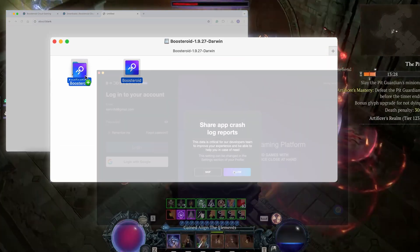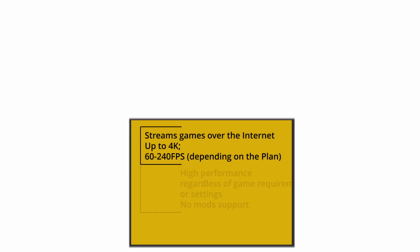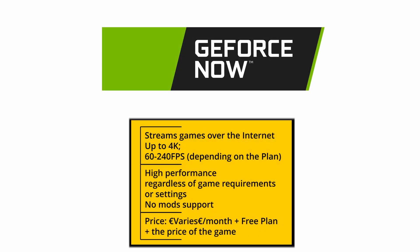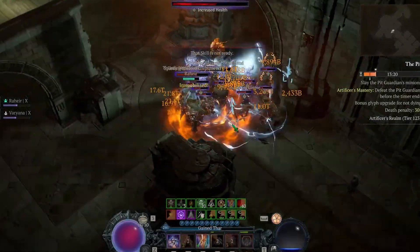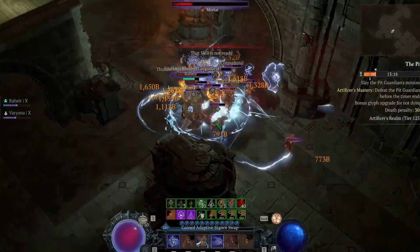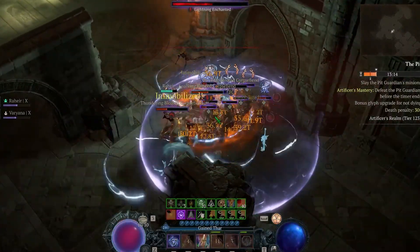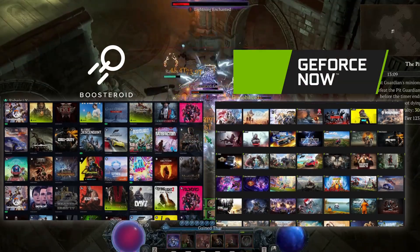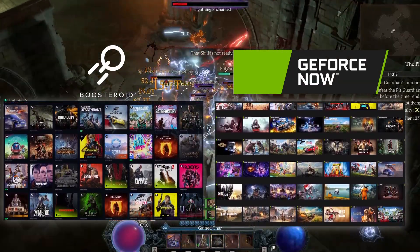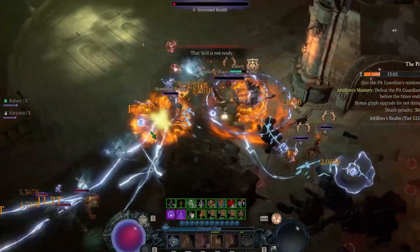Then just install the app, open it, log in, and you are ready to start playing. Most of what we said about Boosteroid applies here too. GeForce Now is an easy, reliable way to play this game on your Mac. The bandwidth demands here are a bit higher, but nothing your regular internet connection can't handle. In my tests, there was virtually no difference in the streaming quality between Boosteroid and GFN, both at 1080p and 4K. Choosing between the two will usually boil down to personal preference and what other games you want to play, since not all Boosteroid titles are on GFN and vice versa.